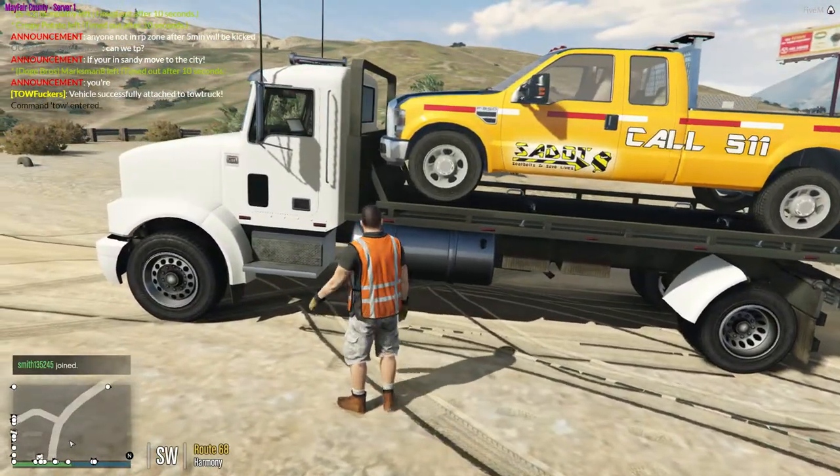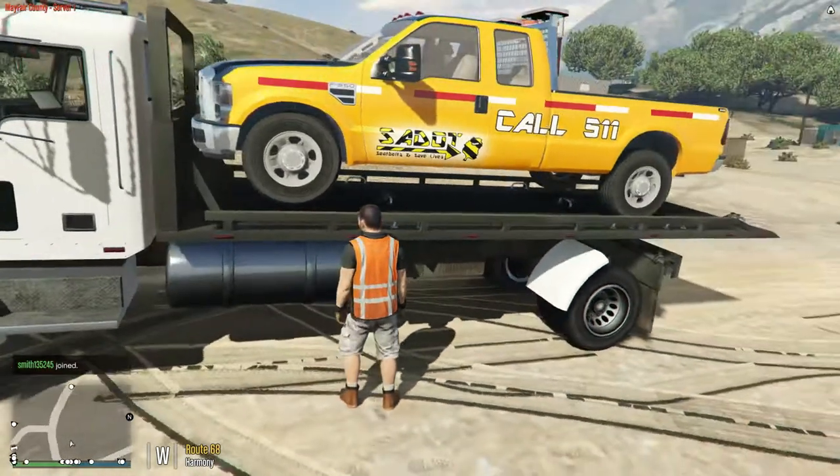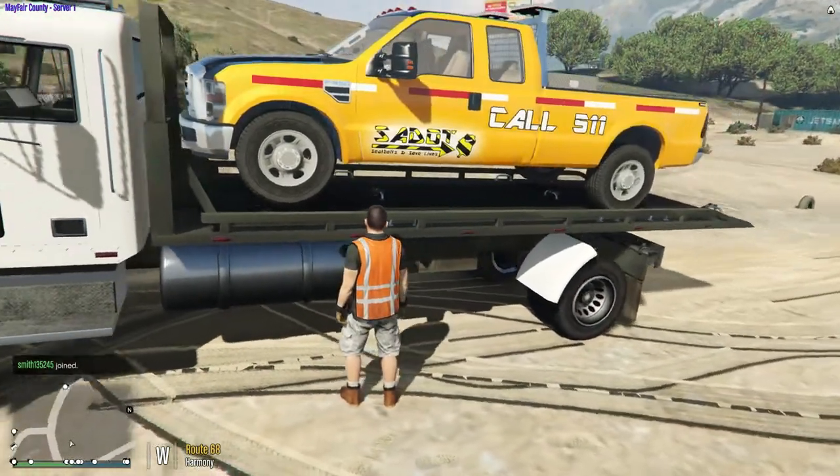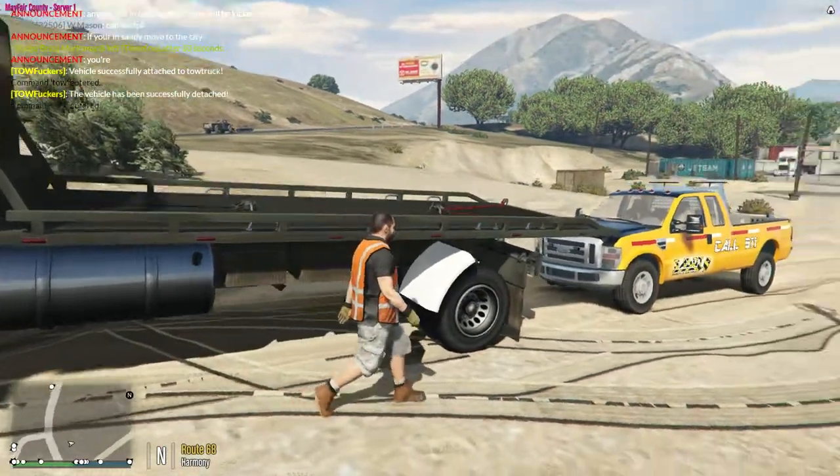Now if you're wanting to take the vehicle off, you can either be inside the truck and do slash tow and then the vehicle will come off, or you can do it right here. Simple as that.